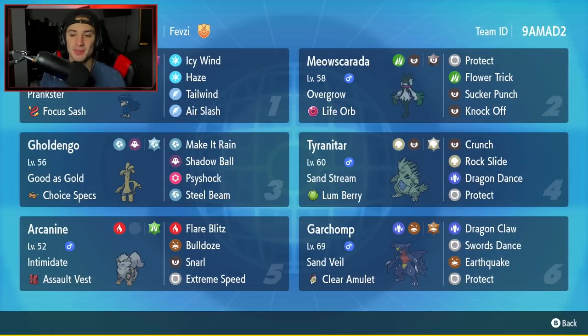I'm telling you ladies and gentlemen, run this team if you're looking to push Master tier. This team got me to Master tier and it is so strong on the ranked ladder. You got the Tyranitar and Garchomp combo, Meowscarada does crazy damage all around and can counter Dodonzo, and then you got Arcanine, Gholdengo, and Murkrow doing work in all different situations. That's gonna be it for today's video - if you enjoyed it, smash that like button and subscribe. You guys rock. Peace out everybody.